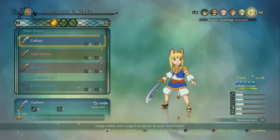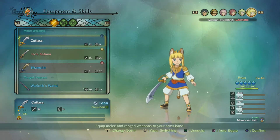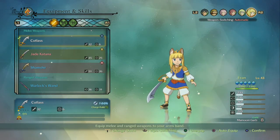Hey guys and welcome back to a brand new video. In today's very short video guide, we're going to be showing you the location of the Mammooni Garb, which is an alternative costume for Evan in Ni No Kuni 2.